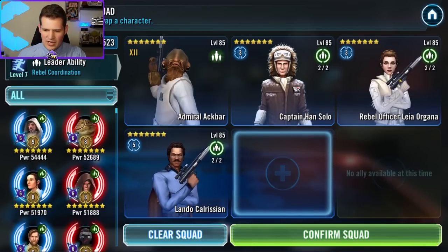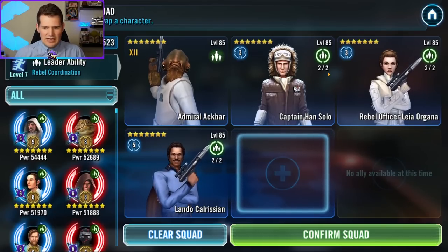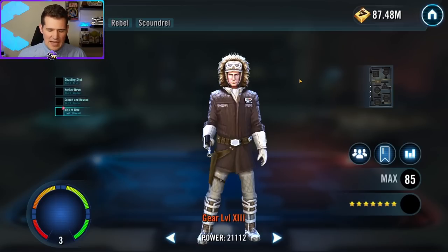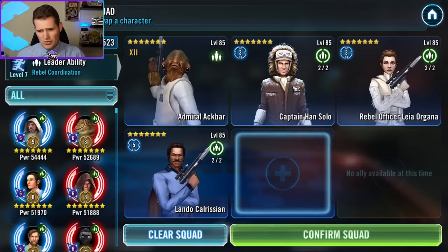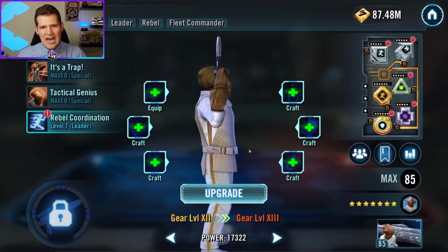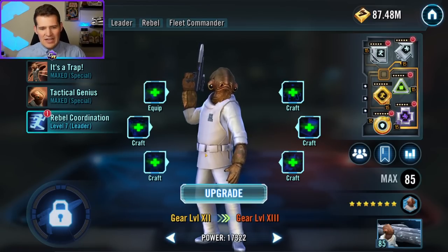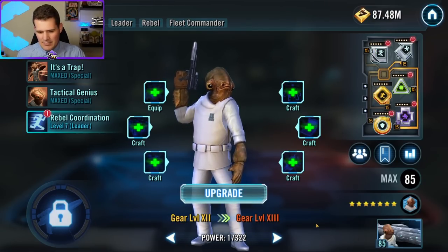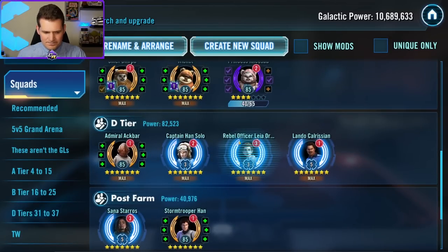Last and least is D-tier. Captain Han Solo, Rollo, and Lando were covered in the JML farm — if you did that farm already, good job, but you probably only took them to Relic 3 because that's where they're needed. Don't bother taking them to Relic 5 until you go after Galactic Legend Leia. They're just not good. Some people have Rollo for platoons, but for the most part, not great. Ackbar is also just not very good — you either have Profundity or you're probably fighting targets that a Gear 11 or 12 Ackbar can beat. No need for full relic investment until you're right at the cusp of Leia.